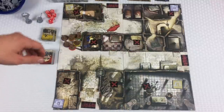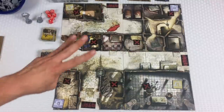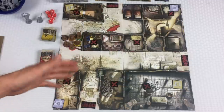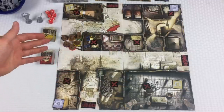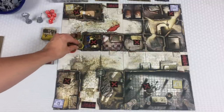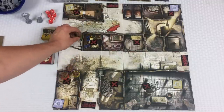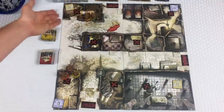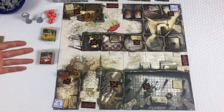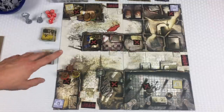Looking at the board, I can think of three main strategies. One strategy is take your group of six, send three people down to this building and three up to this building, have them fighting zombies and getting objectives. That's one option.